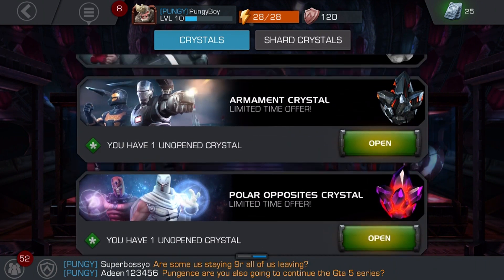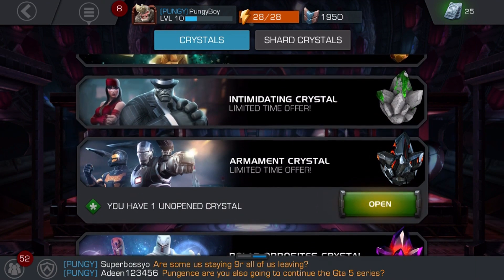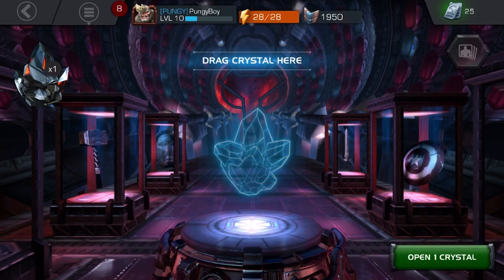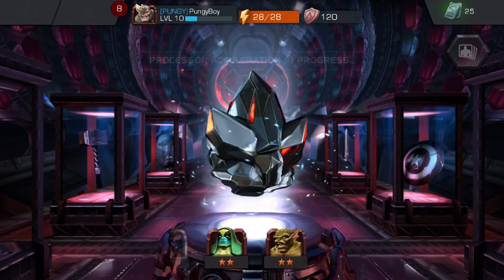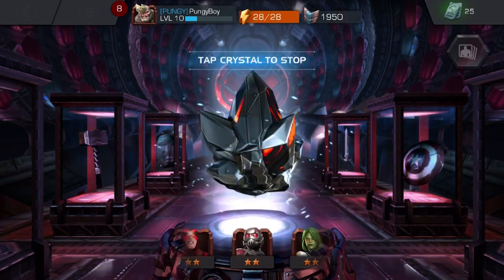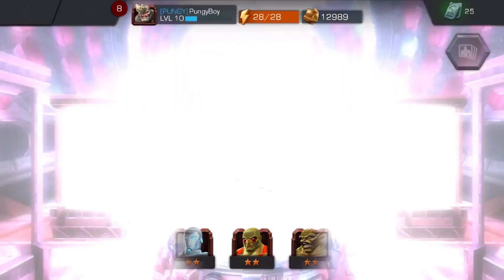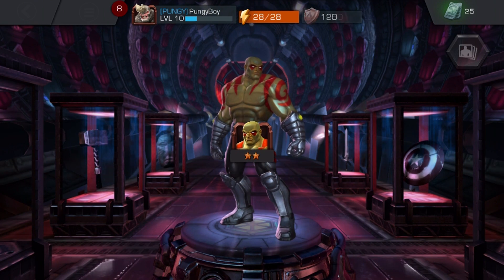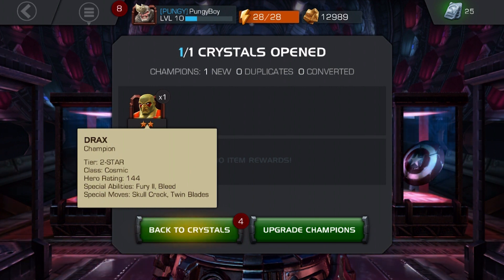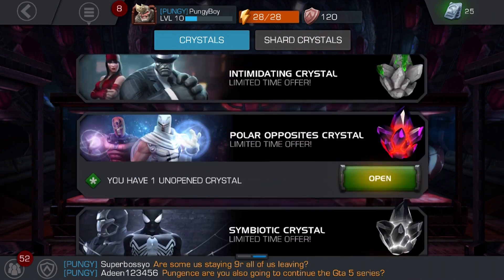Alliance crystal, symbiotic, polar opposites — I always save my favorites for last. Let's do the armament crystal first. Oh, the crystal looks so cool. I want a four-star — I'm not even settling for a three, give me a four-star champion. Our first Drax! Okay, it's our first Drax with a rating of 144. We have four crystals left.